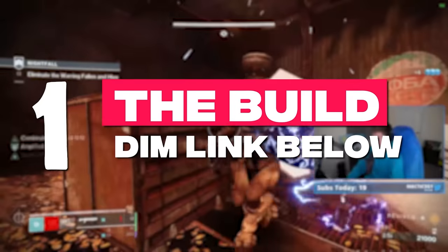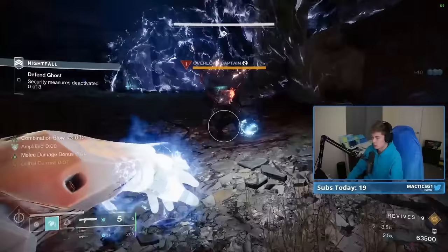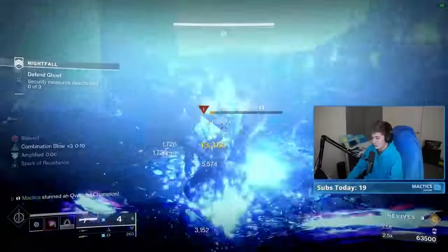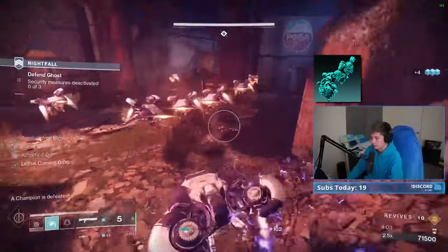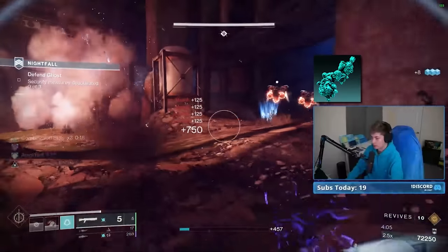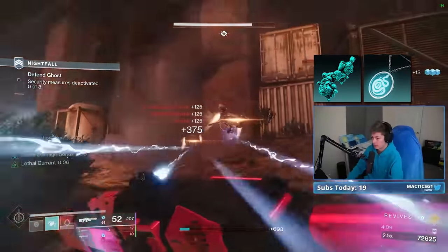So, step one — the build. We'll walk through this pretty quickly since most of the explanation of how we put this all to use will take place throughout the play-by-play Grandmaster in step two. For aspects, I'm rocking Lethal Current for tons of melee benefits from our dodge, as well as Flow State for amplification on killing jolted enemies.